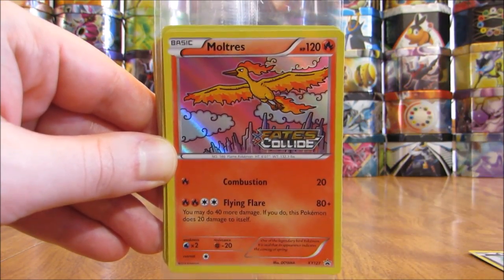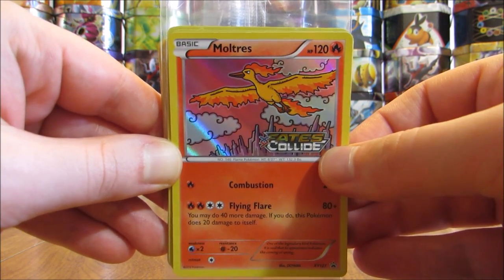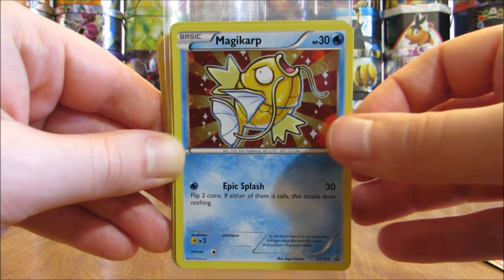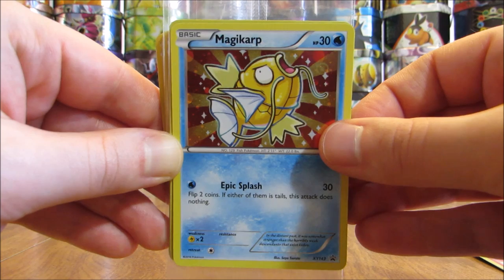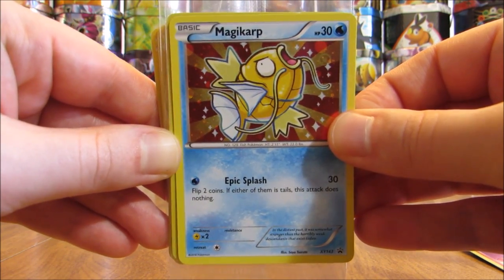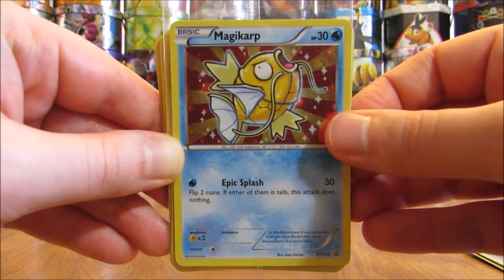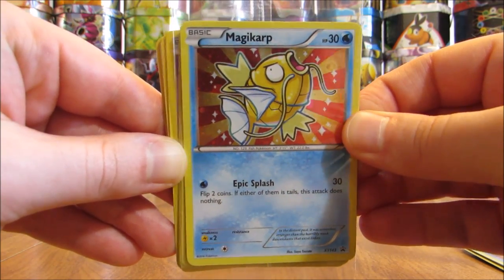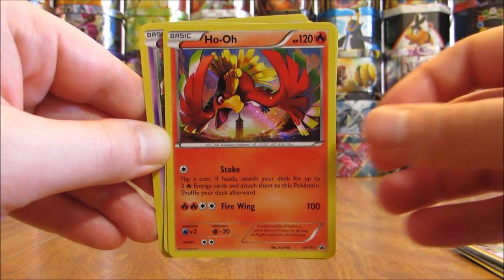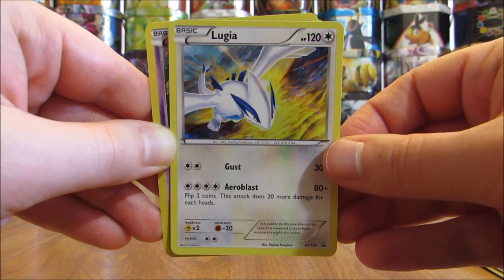Here's an example of a pre-release card — the only one I have in my collection. You'll see it has the set name in the bottom right-hand corner of the illustration window. It is a Black Star promo Moltres. I have three of this Magikarp — one out of the plastic and then two in the plastic. I believe it was for the Pokemon event day at Target. It is similar to the Shining Magikarp from the Neo Revelation set. And then here is Zygarde. Ho-Oh and Lugia are a couple of my favorite holo cards of the Black Star promos.